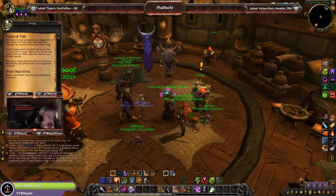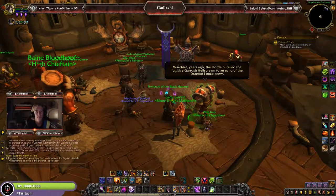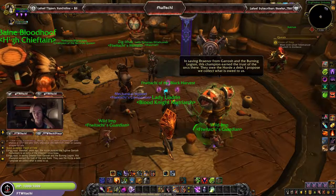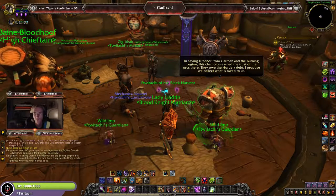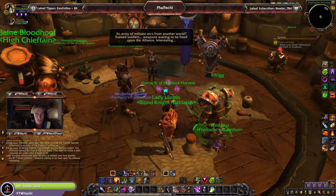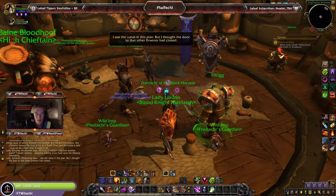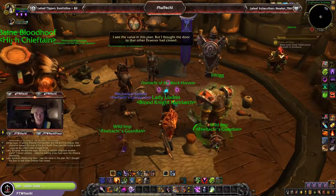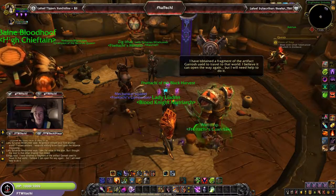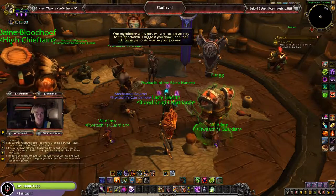We pick up the quest 'Vision of Time' — meet with Sheath Telemancer Oculeth in Zuldazar. So years ago, an echo of the Draenor I once knew: in saving Draenor from Garrosh and the Burning Legion, this champion earned the trust of the orcs there. They owe the Horde a debt. I propose we collect what is owed — an army of militant orcs from another world, trained soldiers, weapons waiting to be used against the Alliance.